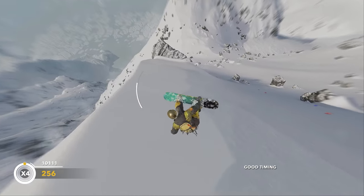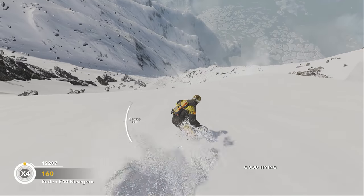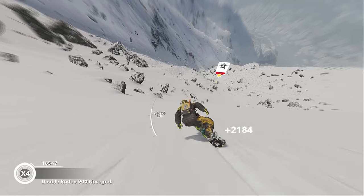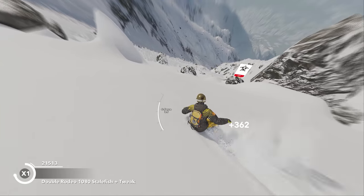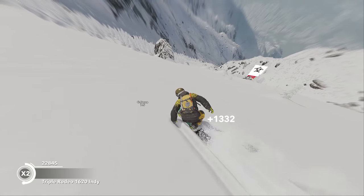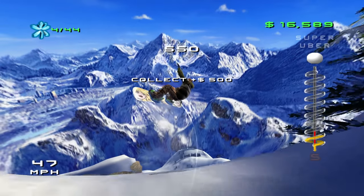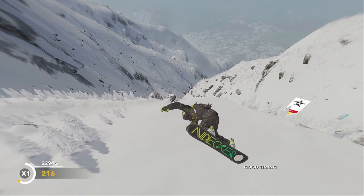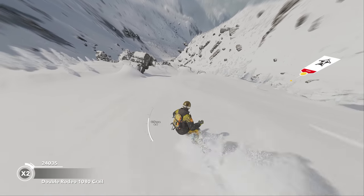Steep also handles very nicely for the most part, with easy-to-understand controls and nicely made animations. But my problem with Steep is the G meter. This meter basically limits what you can and can't do on this insanely massive mountain. Unlike the SSX games, Steep doesn't let you just jump off of anything you want. If you fall from too high up, you'll find yourself bailing no matter how you land, forcing a slower, more careful approach. This is fine for players that appreciate a realistic experience, but one of my favorite parts of snowboarding games is going extremely fast and launching off huge jumps — and the fact that you're not even allowed to do that in Steep was a huge disappointment.